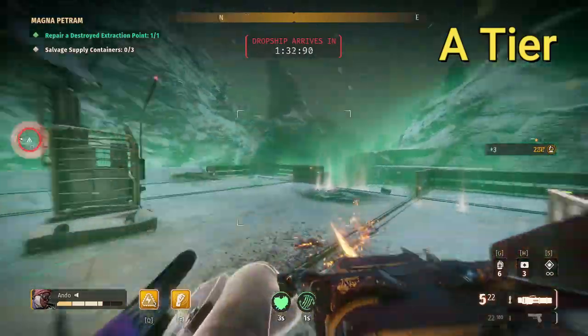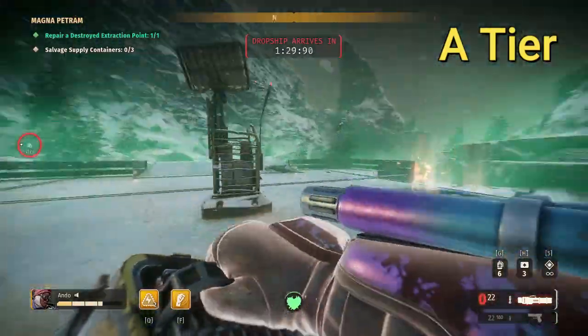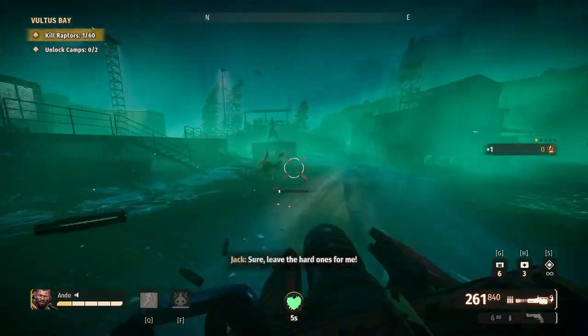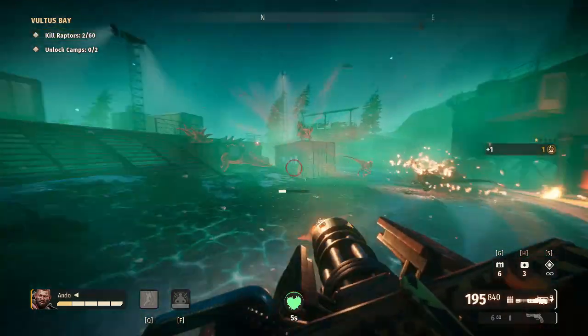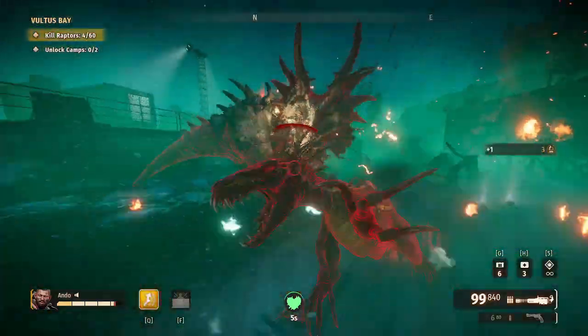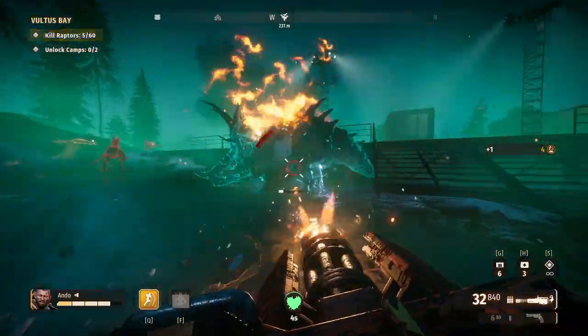Coming up, a personal favorite of community manager Carney — we've got the minigun. This was my first weapon of choice back when I first started playing, so I'll always have a soft spot for it. It's extremely fun to use, blowing round after round into the dinos. However, it does lack damage when dealing quickly with larger dinos.